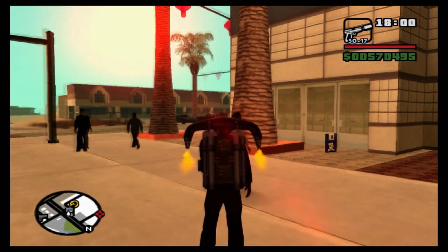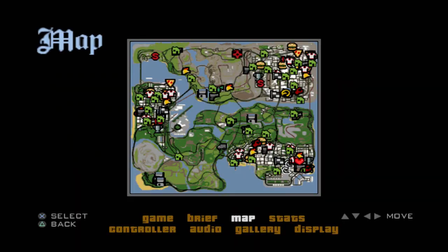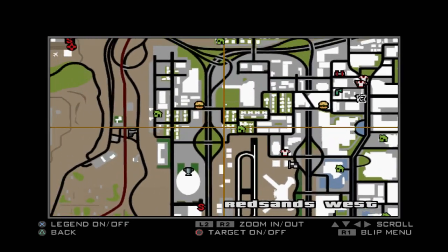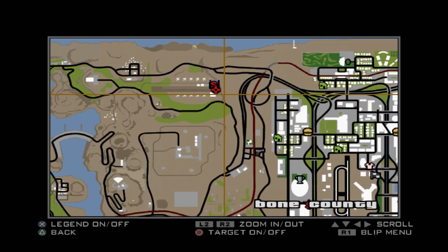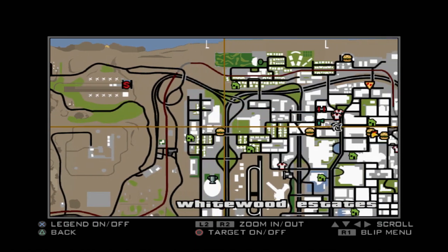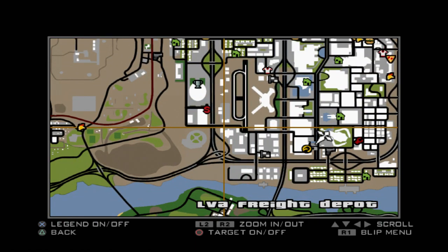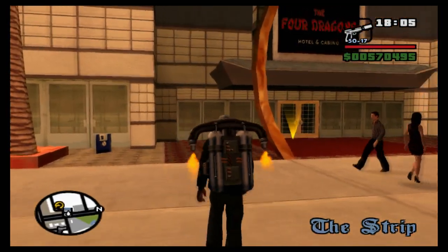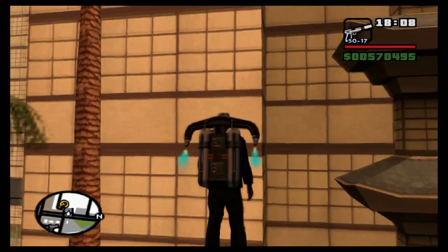If you collected the jetpack in the Truth mission earlier on and can't remember where to get it, I'll show you on the map — it's over where the flight school and the airyard missions were. Let's just get that and head over, and we are off looking for number one. I've got my notes ready, let's go for it.